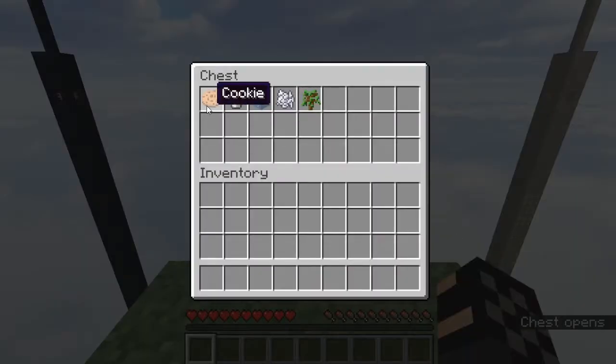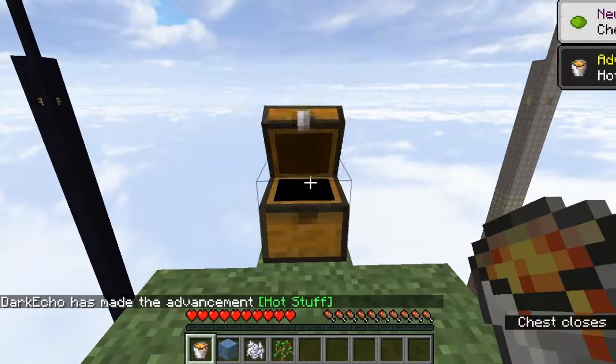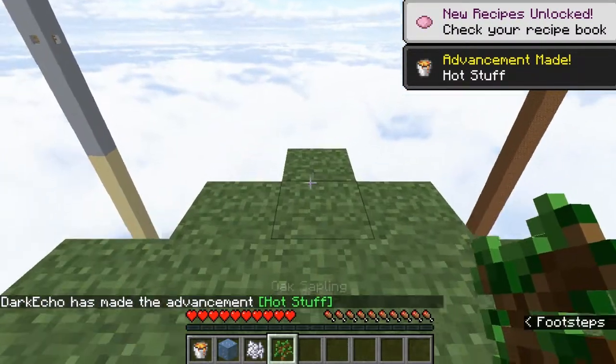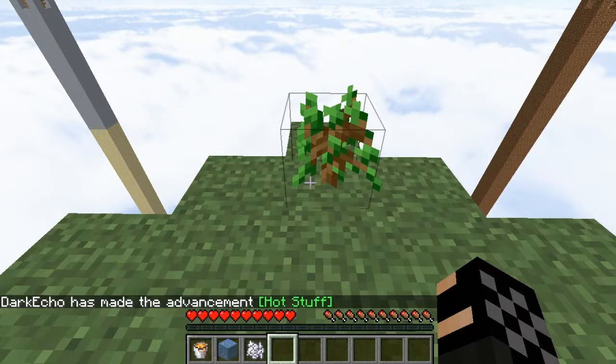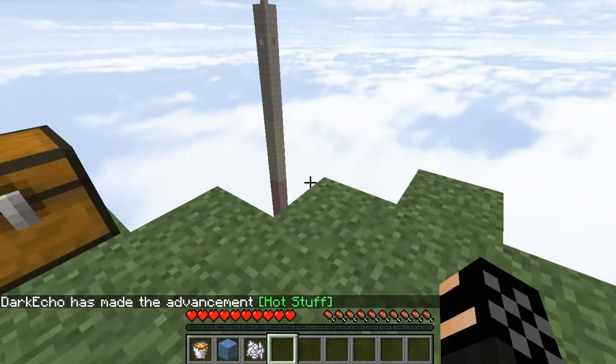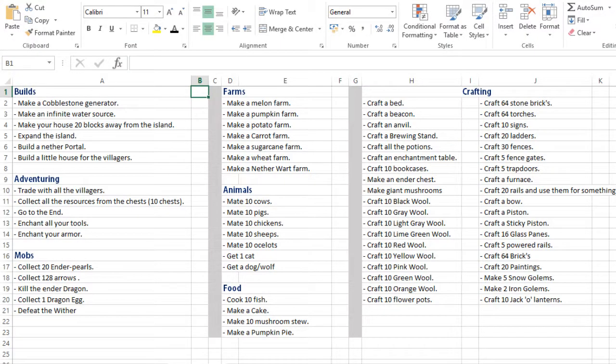There are a few ways to play this game and I chose to play with the pre-prepared challenges — not the advancements in the game itself, not those kind of advancements, because I don't think all of them are very doable in this pack. The advancements — I'll put a sheet on the screen right now. As you can see there are a few different categories that I made, which made it a bit easier on myself. A few of those challenges are quite easy, like make some cobblestone, expand the islands, make a house.